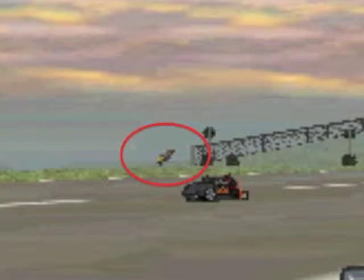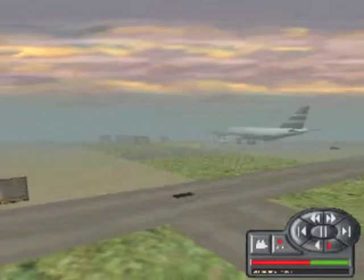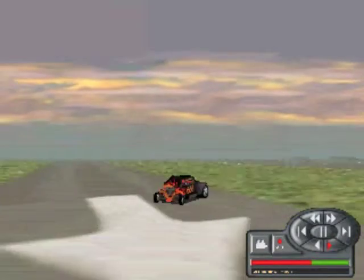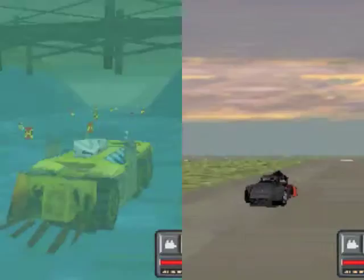Here you can see I'm coming out of the water after wasting the previous opponent, and the next opponent, 666, is just driving right by. So let's see how that happened. Here you can see 666 is actually, this is just before that still you just saw, 666 is about a half a mile away from where I am.